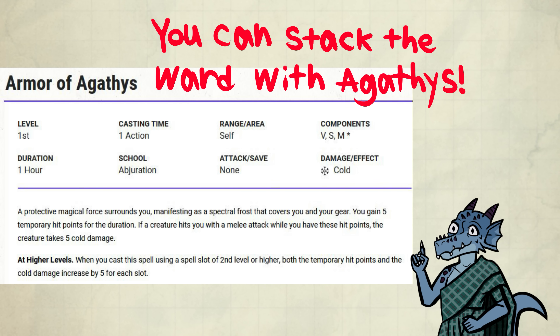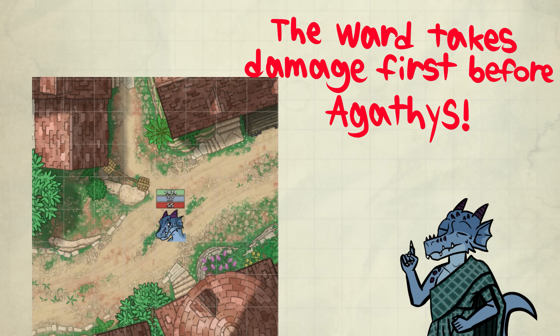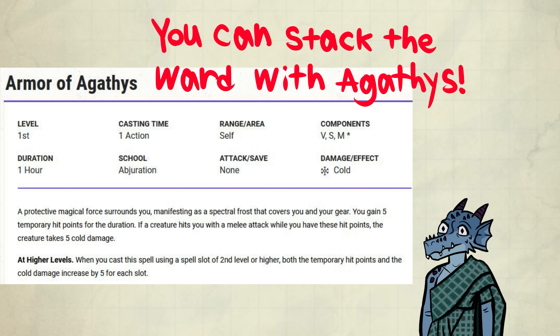A popular idea is to combine this with Armor of Agathys, which damages enemies once you are hit. You could, for example, get Agathys on your wizard through the Mark of the Warding Dwarf. Because of the buffer — which gets depleted before the temporary hit points — Armor of Agathys stays up for an extended period of time.